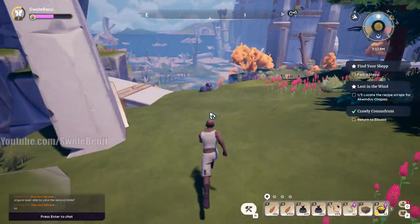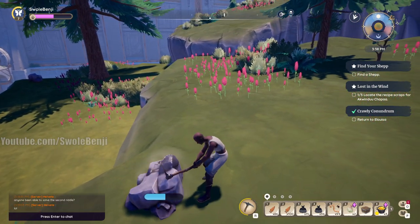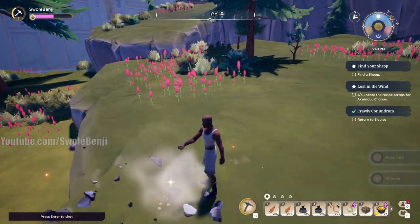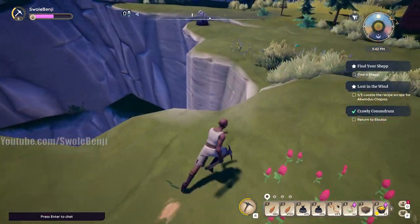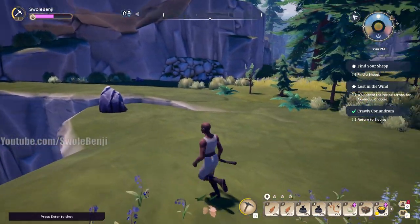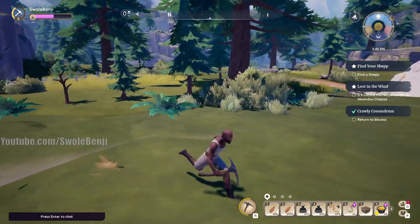There are also iron spawns — iron is always good because it can drop gold as well. I always grab the iron nodes when they're up. The stone nodes around here can be iron nodes too, so iron is super useful — might as well grab it while you're here. Check the node down here, no rocks, and check up on the ledge.